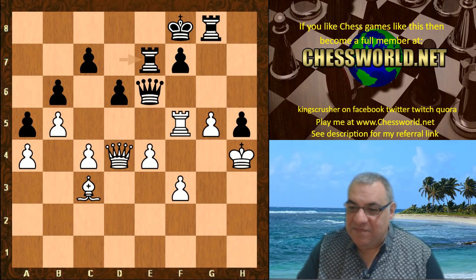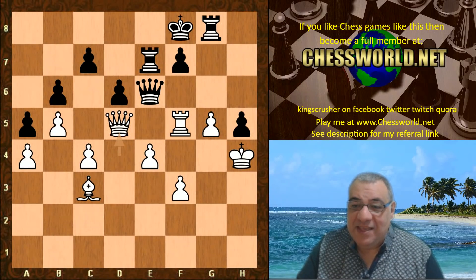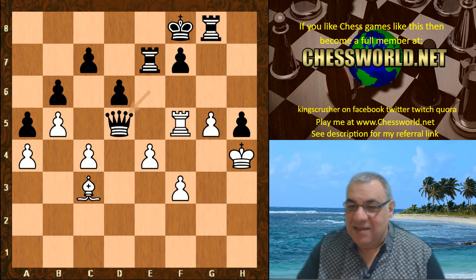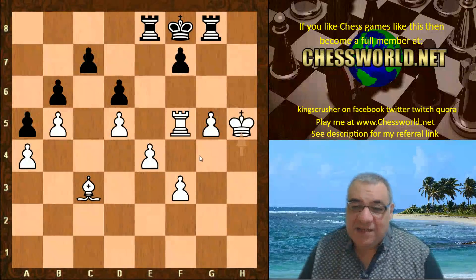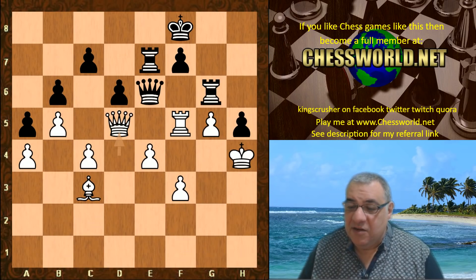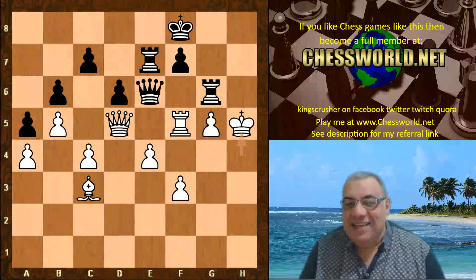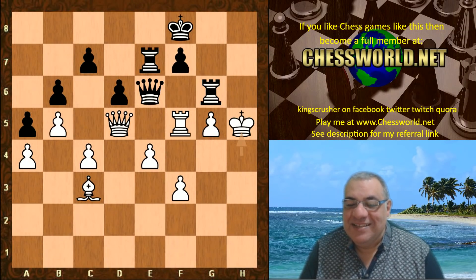Rook e7, Queen d5 — white is volunteering endgames now. Rook g6 — black dare not take. Look at this ending: white scoops up that pawn and will eventually play things like f4 and e5 — without real prospects for black. Rook g6, King takes h5 — outrageous! The king is attacking as an attacking piece, as Steinitz said. Maybe he was seeing the future where the king can be an attacking piece under great exchange sacrifice conditions.